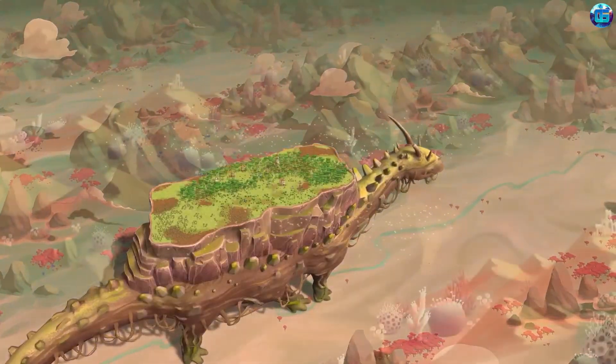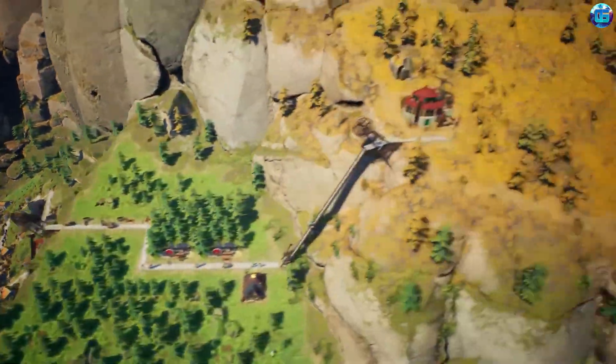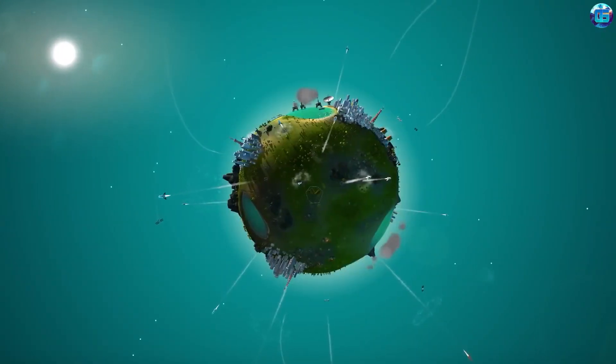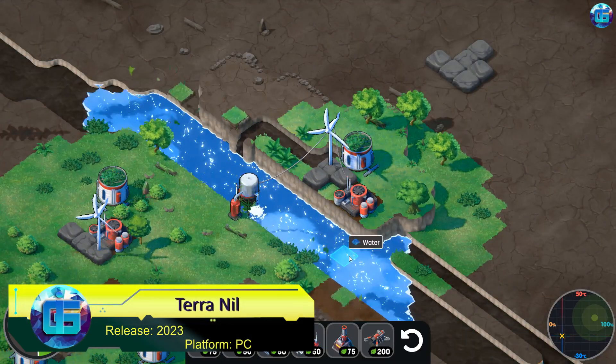In this video I'll tell you about 15 excellent city building simulators that have already been released or are preparing for release in 2023. The first one is Terra Nil, a meditative ecological strategy where we'll breathe new life into barren wastelands.